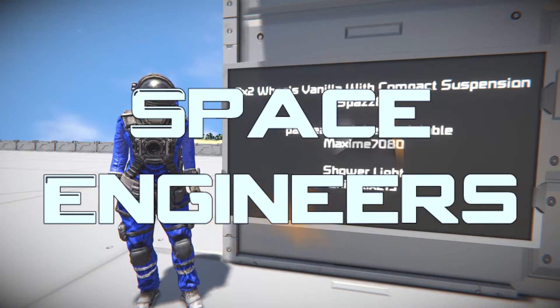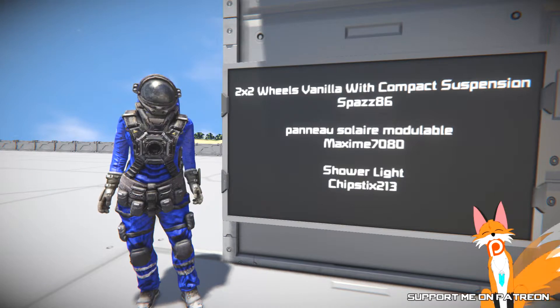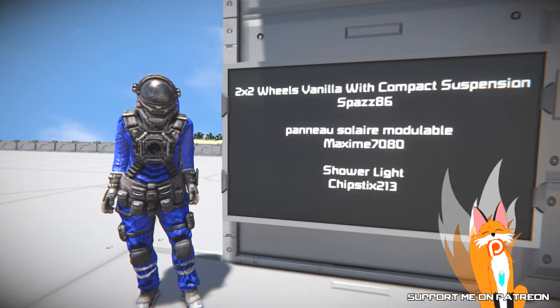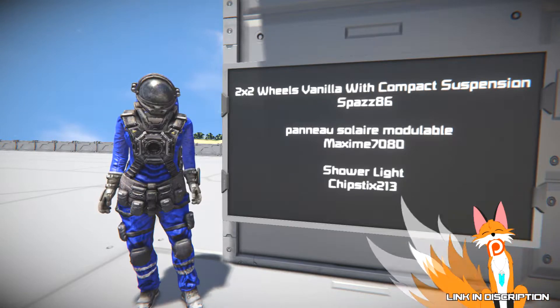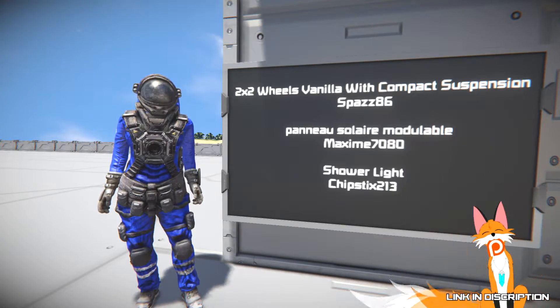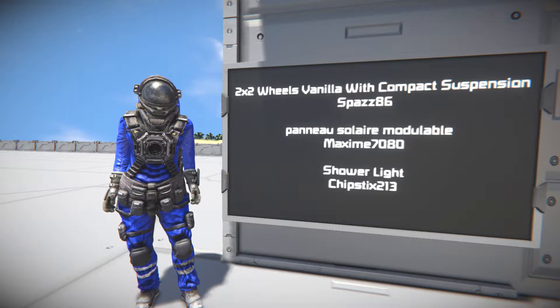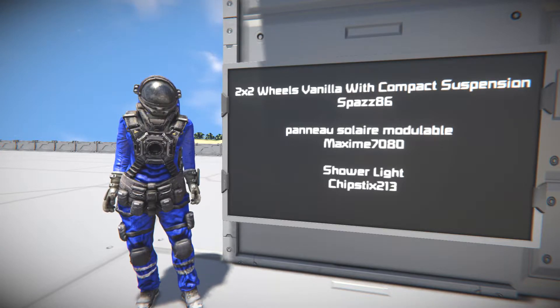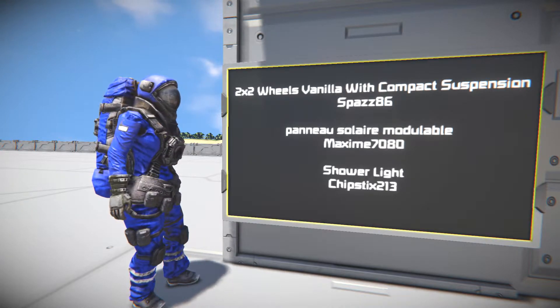Hello, Renes here, and welcome to the episode of Spacer Genius. In this episode, we take a look at the 2x2 Wheels Vanilla With Compact Suspension by Spaz86, as well as the Panneau Solar Panels by Maxime7080, and then the Shower Lights by ChipStix213.